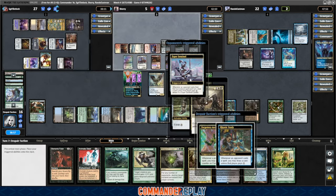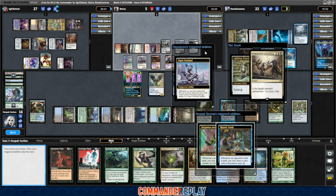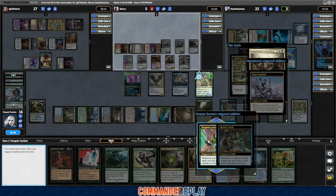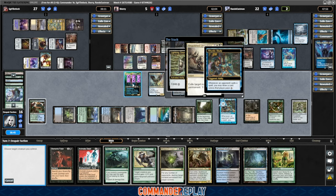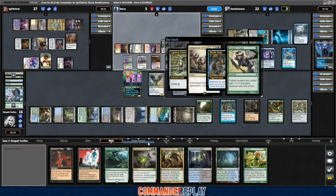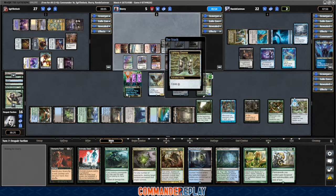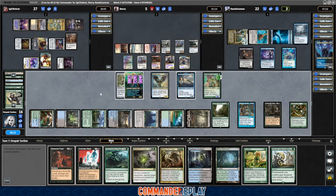Opponent's going to try the anything bad right here — that is an Anguished Unmaking. So, Rhystic Study, Forgotten Ancient — we'll just go ahead and Ranger's Guile this thing right now. Another trigger on the Forgotten Ancient. Draw with Rhystic Study — there's that Heroic Intervention coming back. Fizzle the Anguished Unmaking. Get the Boots on, go to combat.